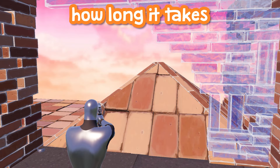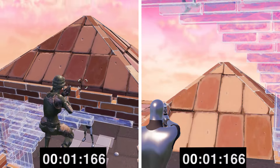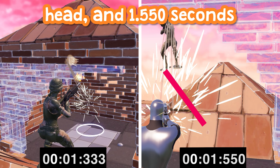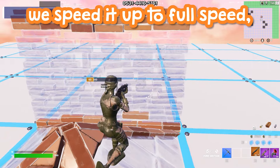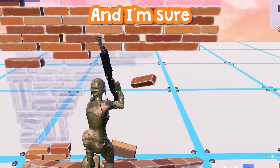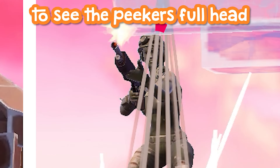Now let's look at how long it takes for each person's head to be in frame — starting as soon as our peeker is fully covered. It took 1.33 seconds for the peeker to see the enemy's head, and 1.55 seconds for the enemy to see the peeker's head. That is a .217 second advantage at 50% speed, or .19 seconds at full speed. And our bot literally has a hundred pellets in his head and is dead before he even got a chance to see the peeker's full head.